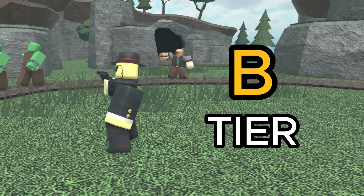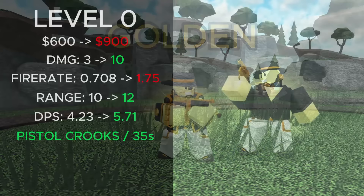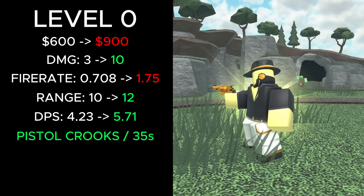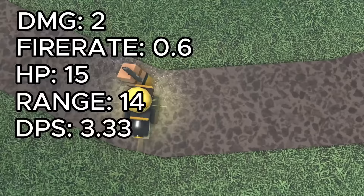Now let's take a look at the Golden Crook Boss. It costs 900 cash to place, which is 300 more than before. Its damage increased from 3 to 10, fire rate was increased from 0.708 to 1.75, range was increased from 10 to 12, and its DPS was increased from 4.23 to 5.71. It also spawns pistol crooks every 35 seconds. This crook deals 2 damage, has a fire rate of 0.6, 15 HP, 14 range, and 3.33 DPS.